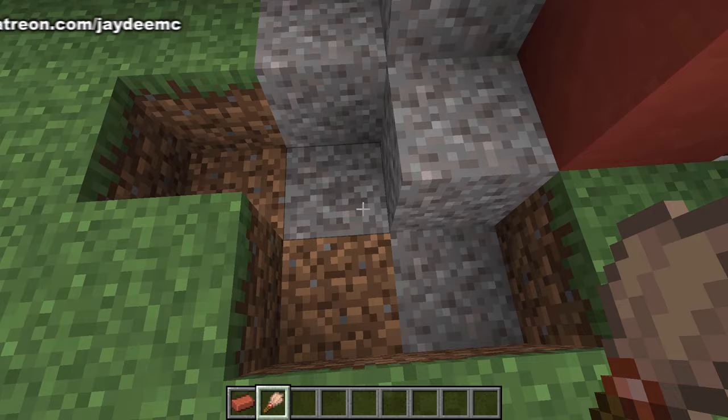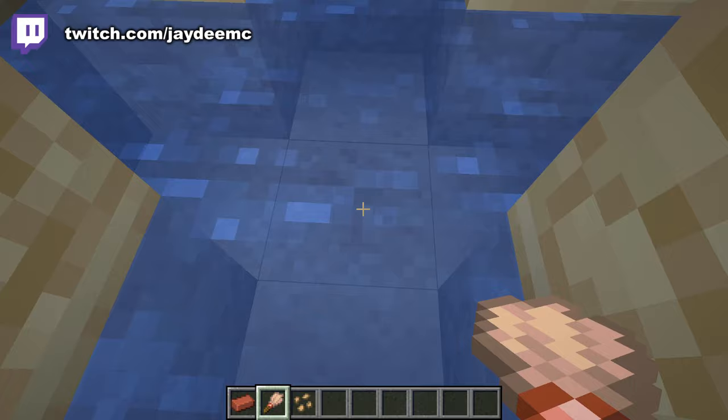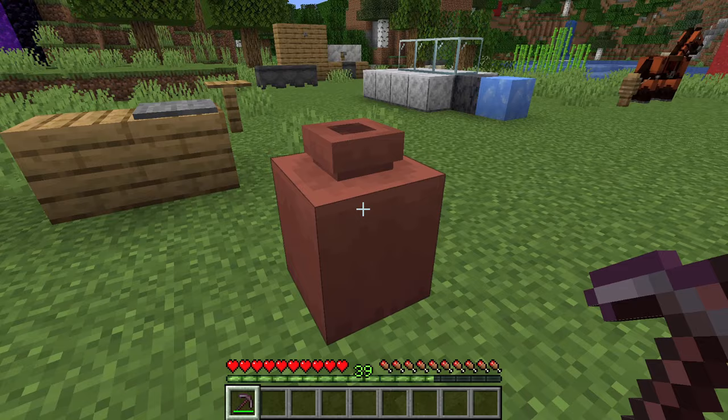There's a chance of finding bricks in suspicious gravel at trail ruins, but you have a much better chance of finding a brick in a desert well if you look at the suspicious sand.